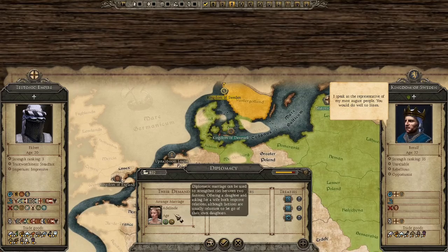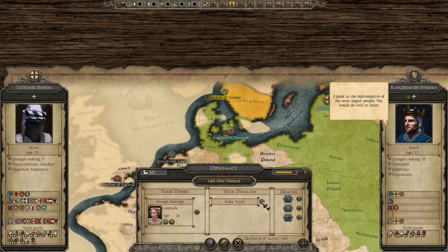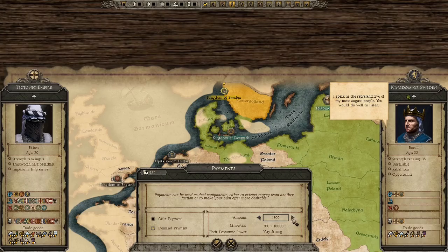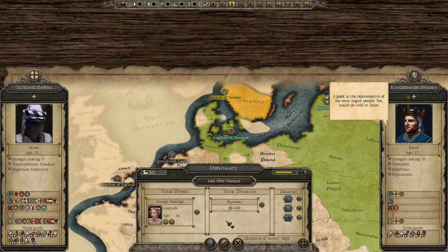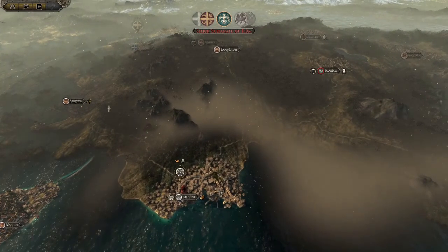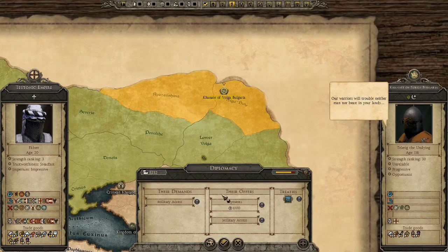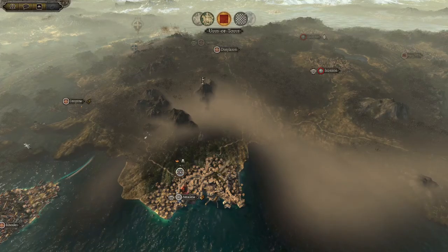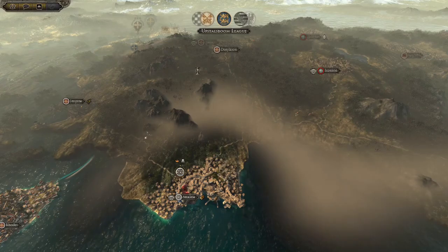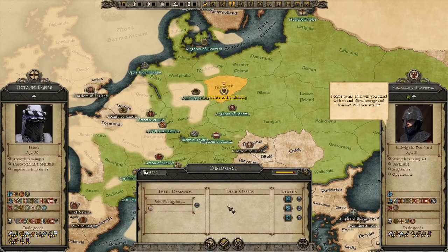They want to arrange a marriage - I'm good with that if you pay me. Yeah, you're not gonna do that? That's fine, I respect that. However, I want money. Wow, you really want this. Sounds great, welcome to the fam! Military access? Nope - because that army I'm recruiting in Chernagov is coming for you. It will take six turns but it's coming for you. Military alliance? Yeah, I'm good with that. We're all so entangled in Europe.